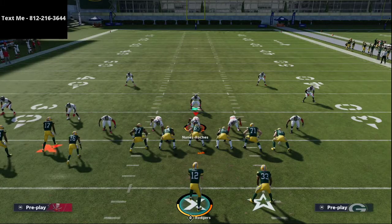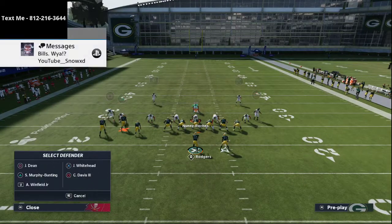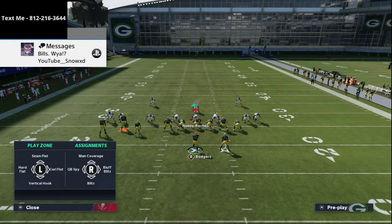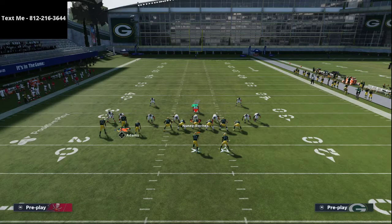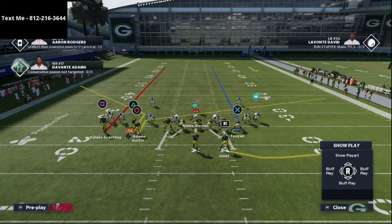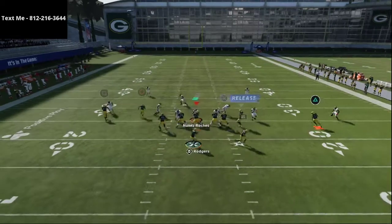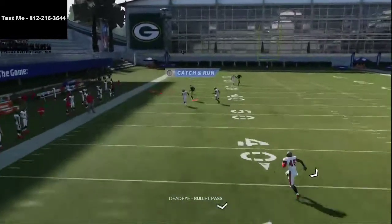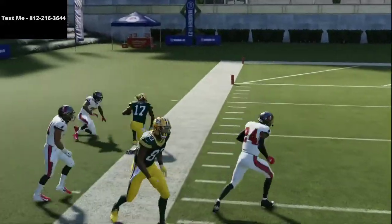Another trick I really like with this play — more for those purple zone type situations: if you see the purples and maybe a spy, one other thing you can do is take Valdes Scantling and put him on a streak just to clear some space, in case they are running any kind of meta man coverage. That space is going to clear and give you more room to hit this route over the top to Devante Adams.